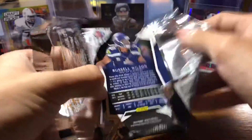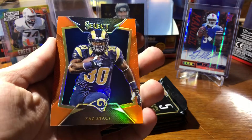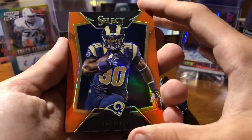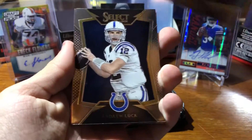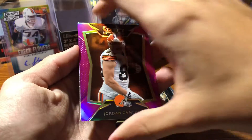Pack number one, mini box number two — just destroyed that pack. Got Alex Smith, Zach Martin rookie card — not bad. Zach Stacey orange, numbered to 75 — looks really nice. Geno Smith and Russell Wilson. Next pack: Nick Foles, Andrew Luck — pro bowl snub right there — and Jordan Cameron pink numbered to 199.